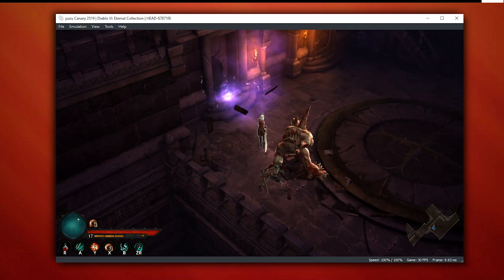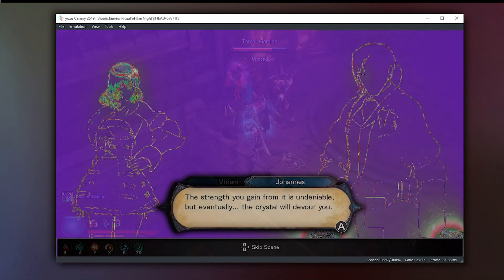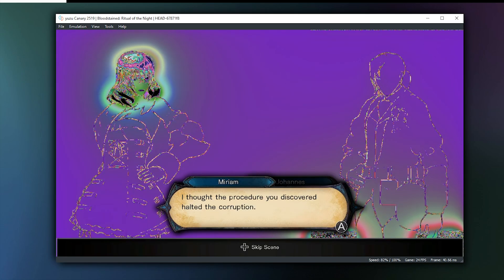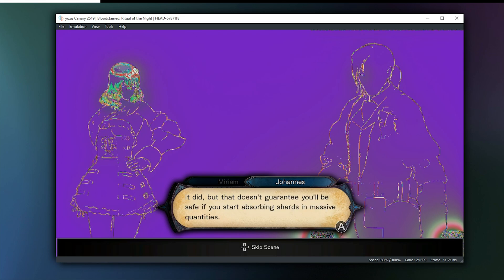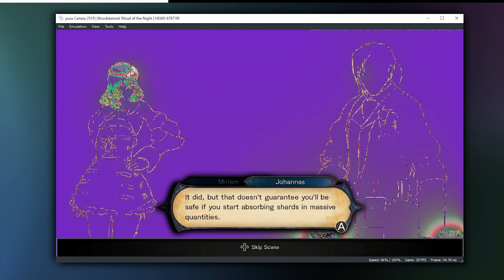Moving on to our next title: Bloodstained Ritual of the Night. This is yet another Unreal Engine 4 game, and similarly to Octopath Traveler, it has extremely broken and corrupted graphics. Performance-wise, it ran quite well at around 25 to 30 frames per second. Hopefully, once they fix these graphical rainbow barf issues, this game should become fully playable.